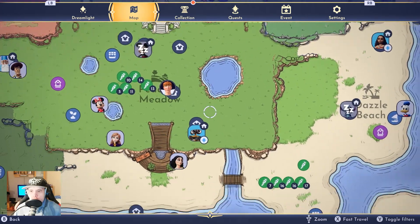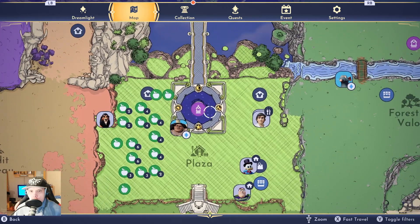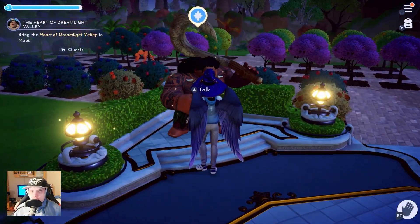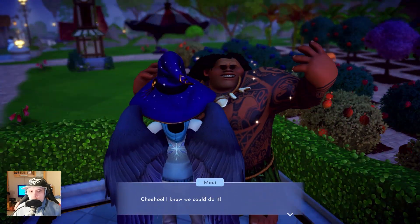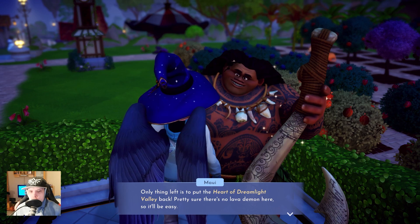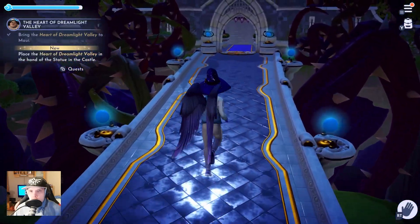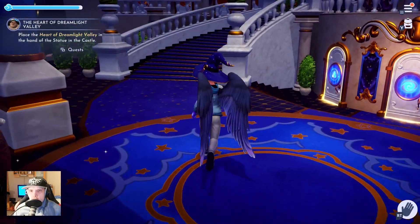Now we must find Maui. Maui is there. For some reason the target is a little bit harder, but at least it is not falling down anymore for a break. You could do that. Only left is to put the Heart of Dream back. Pretty sure there is no lava here. It should be easy. That is a nice upgrade.